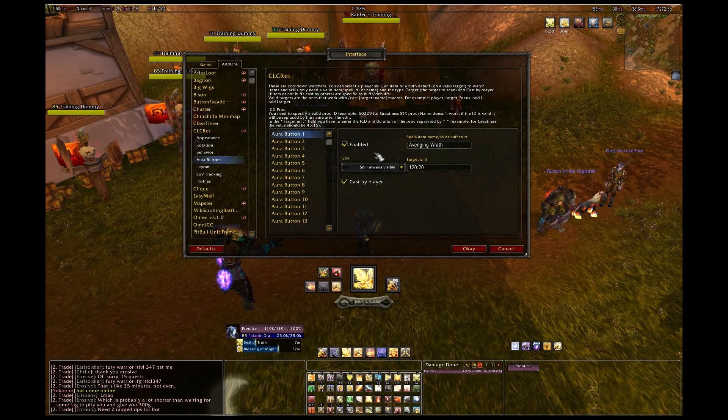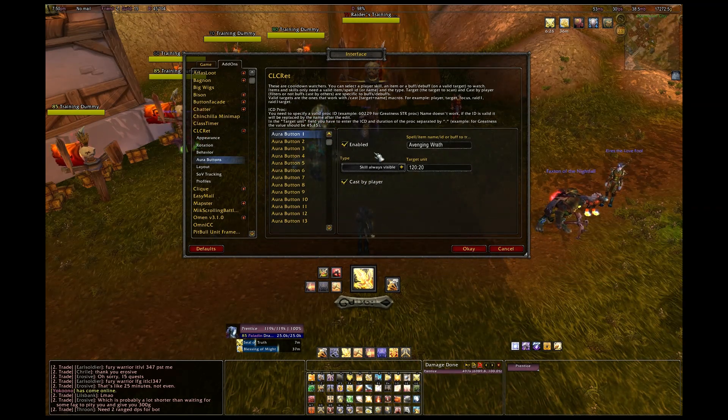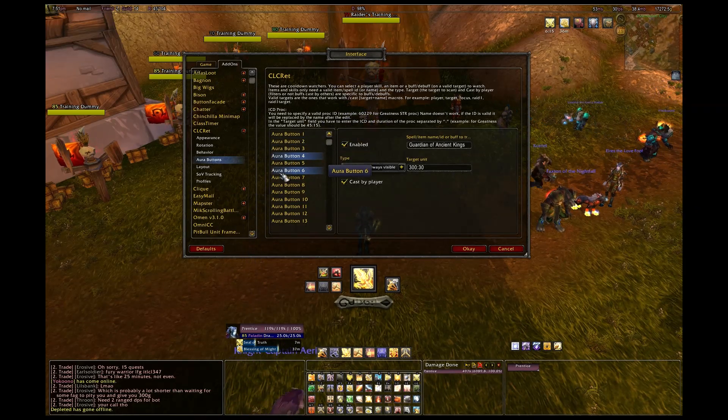Those last five numbers in the website address are the spell ID you're looking for to put in this field. Zealotry is almost identical to avenging wrath and I have it set up the exact same way.